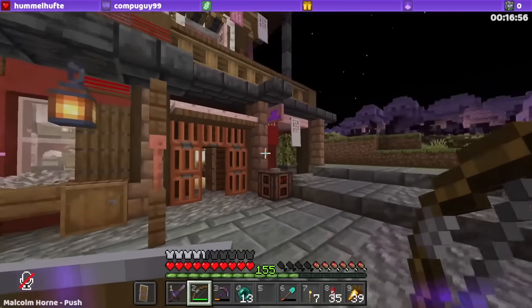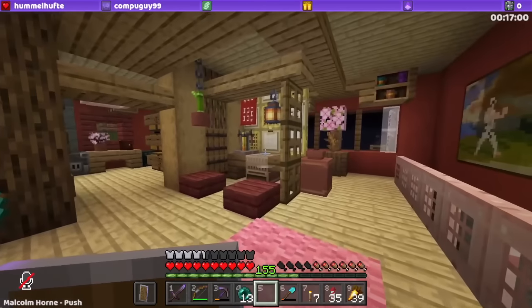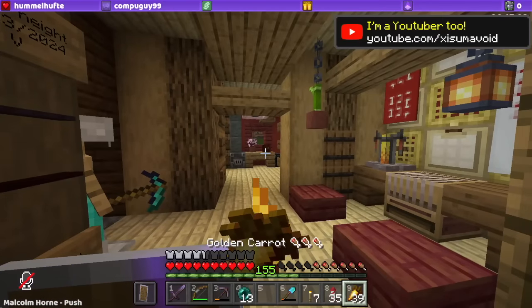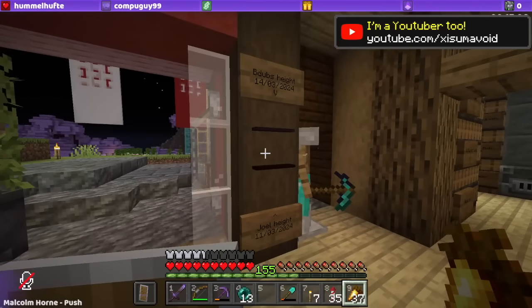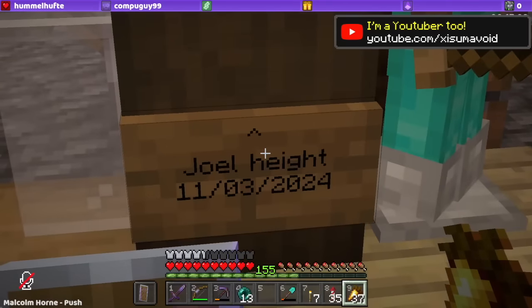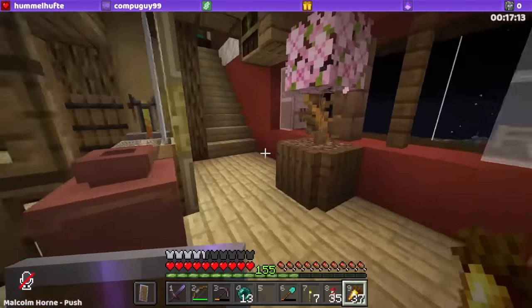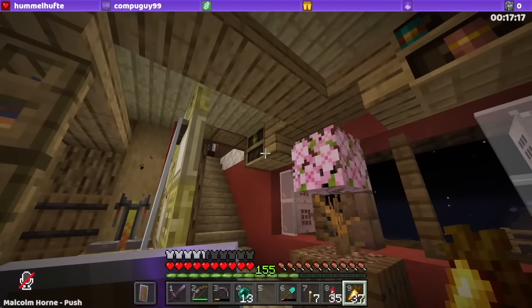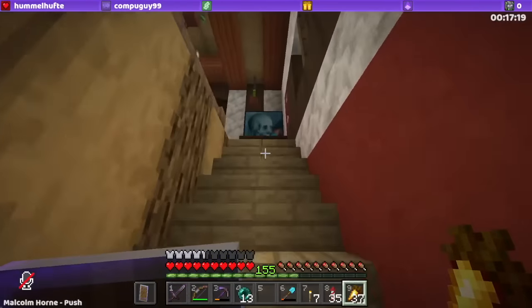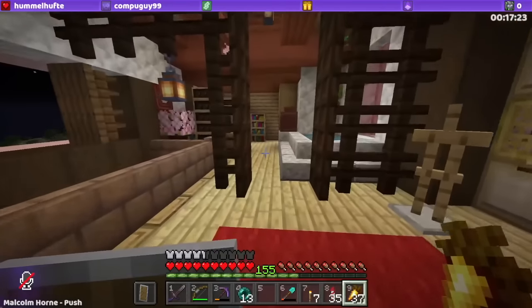I'm loving how every space is like an opportunity for detail. There's clearly an inherent knowledge of things that fit well together. Just little things like that — you didn't have to put a chiseled bookshelf up there, but you did. And then the partition here. Very nice.